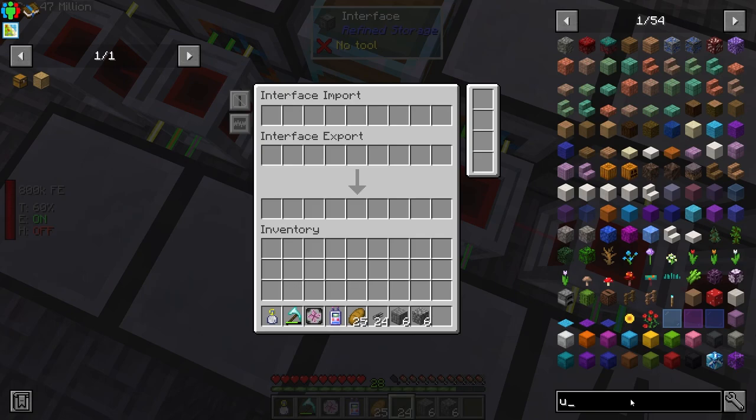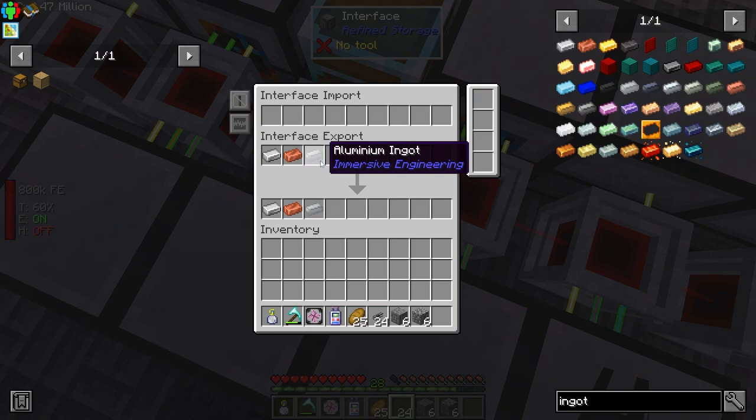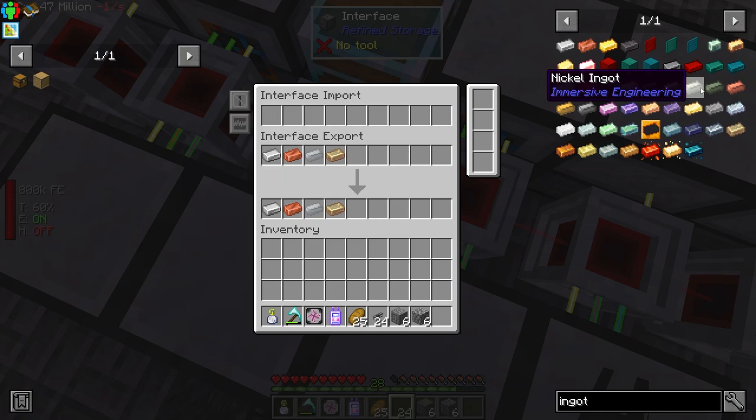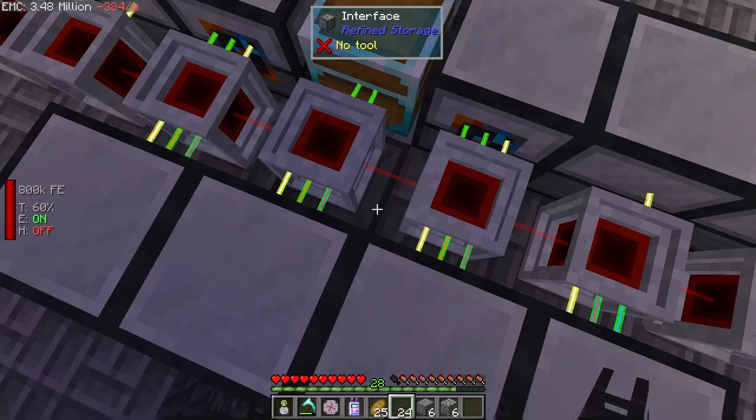So we were basically, with these five machines, getting the five types of ingots. So I can simply export that from the system. We had iron, we had copper, we had aluminum, we had nickel, and we had tin. Let's just keep eight of each of these in the exporter.